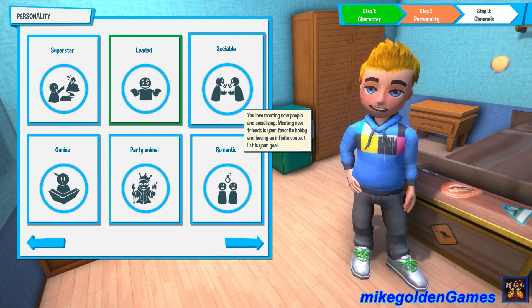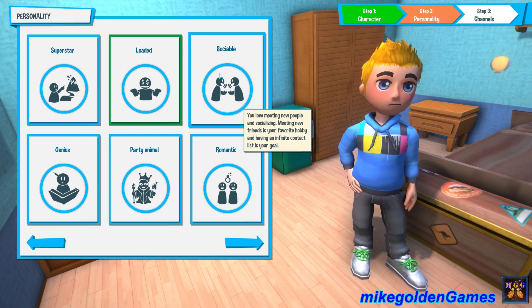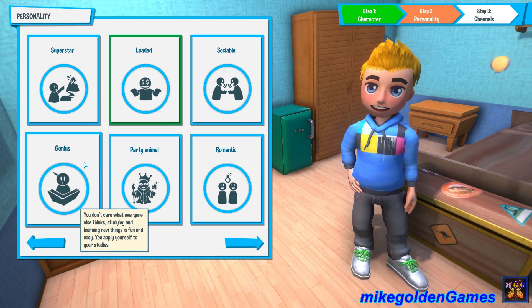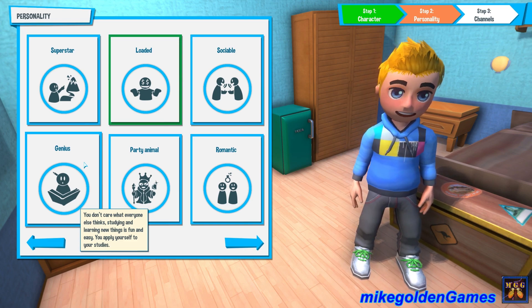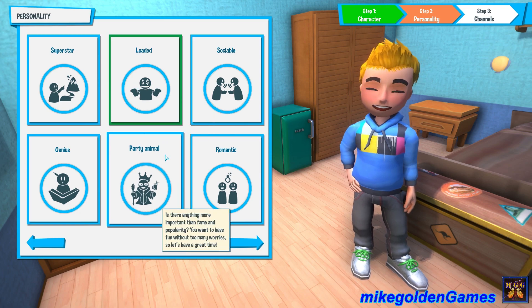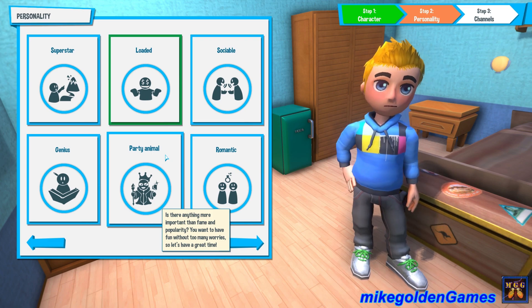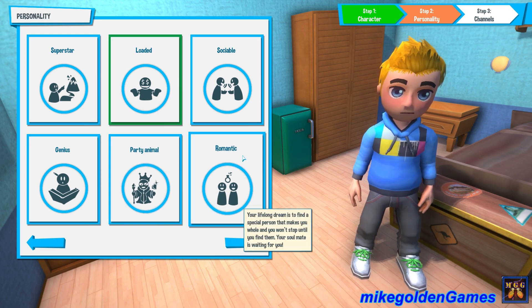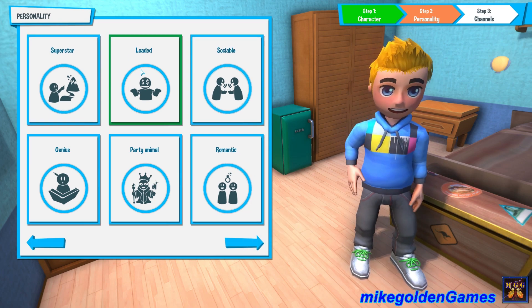The next personality is Social — you love meeting new people, meeting new friends is your favorite hobby, and having an infinite contact list is your goal. Then Genius — you don't care what everyone thinks, studying and learning new things is fun and easy. Party Animal — is there anything more important than fame and popularity? You want to have fun without too many worries. And Romantic — your lifelong dream is to find a special person that makes you whole. But again, I think Loaded is the best one for me. Let's try to make as much money as possible.